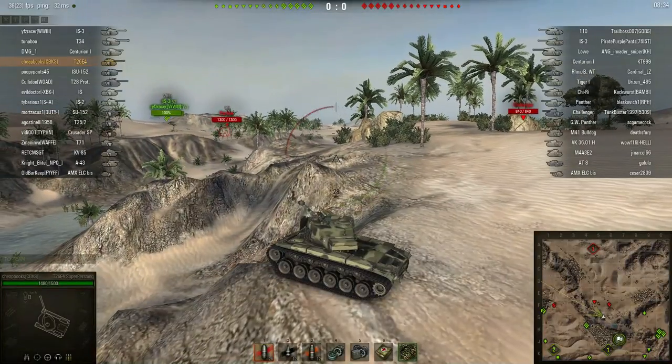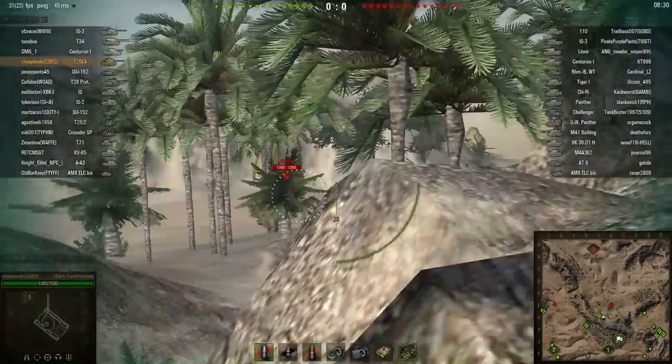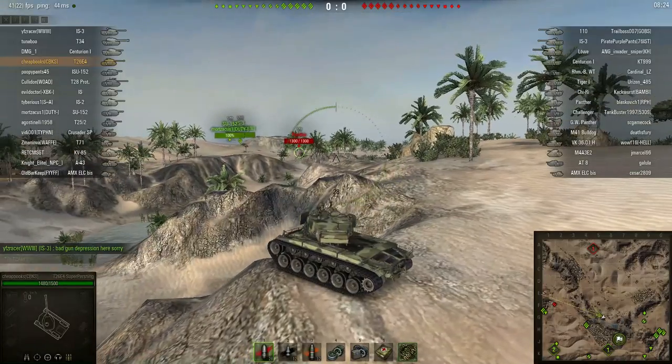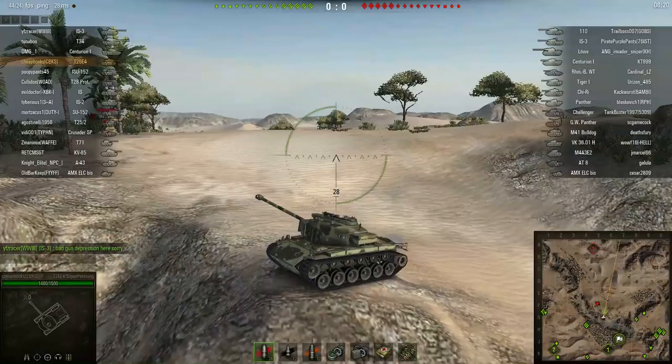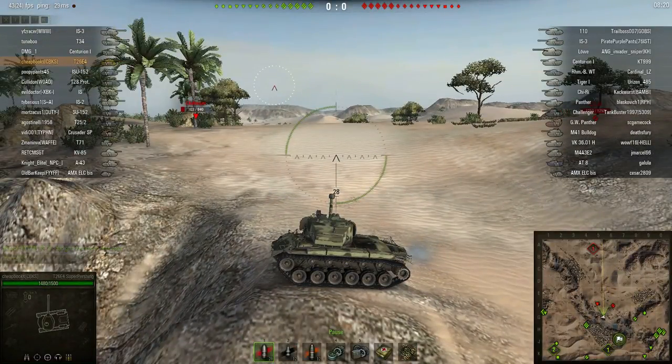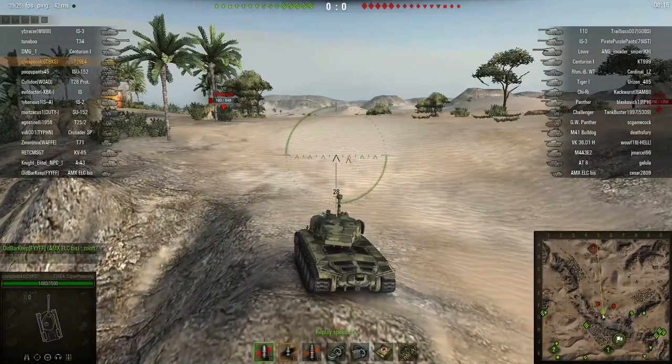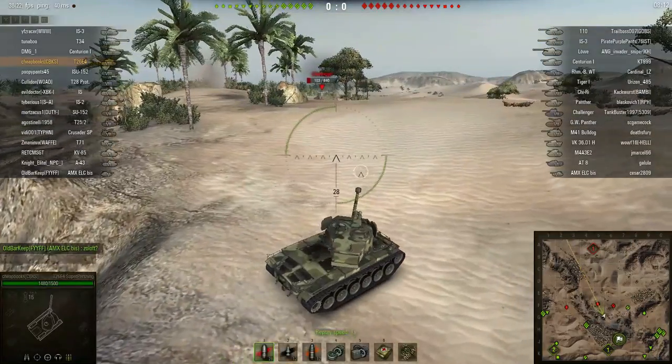This is a case where I should have fired manually instead of using auto-aim, and now it's too late. I'm in the center of the map, and the reason I'm there — you'll hear me say this often — is because when you're in the center of the map, you can shoot at tanks in all directions, get more targets, and even do more spotting. It is very dangerous though; you have to be able to hide, because everybody will shoot at you if they see you.